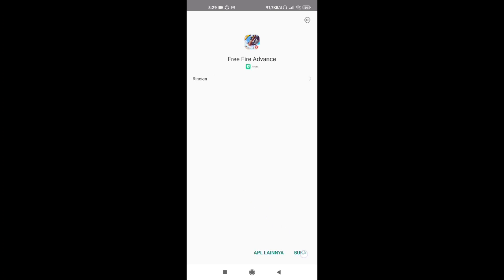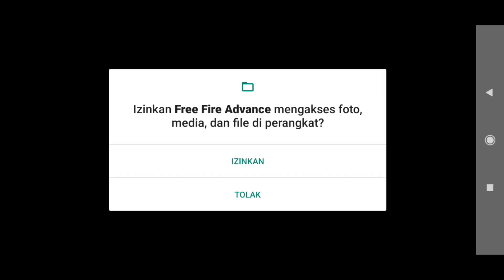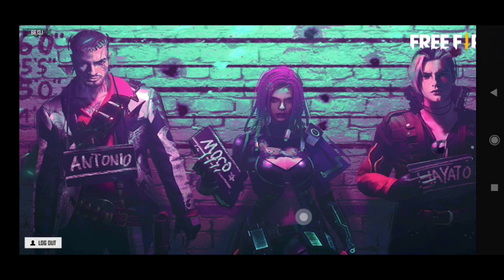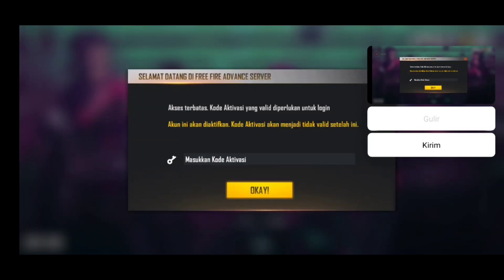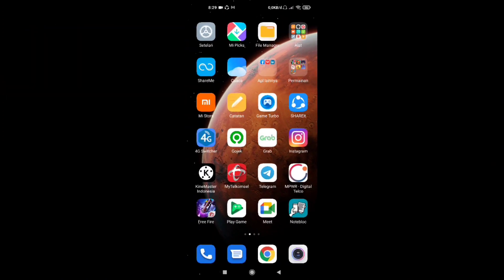Kita buka. Nah ini, udah masuk ke gamenya. Kita confirm-confirm aja. Kalian kalau pengen dapetin kodenya, wajib bikin akun baru ya, karena akun baru itu lebih mudah diterima dan lebih gampang dapetin kodenya. Saya udah daftar 2 tapi yang keterima cuma 1.